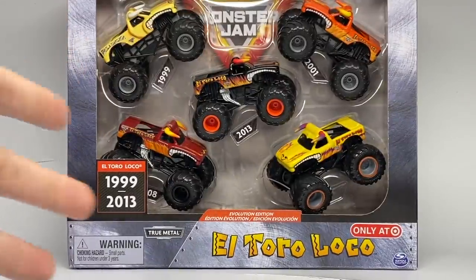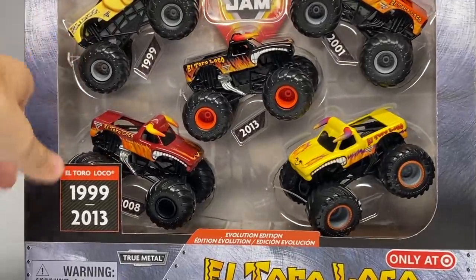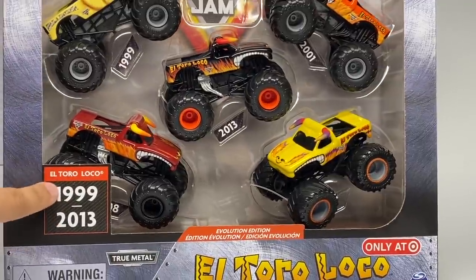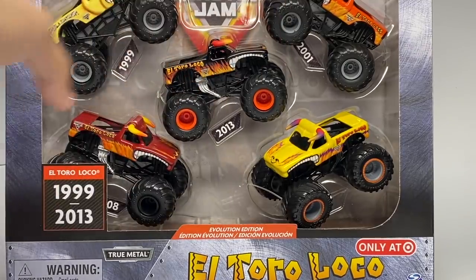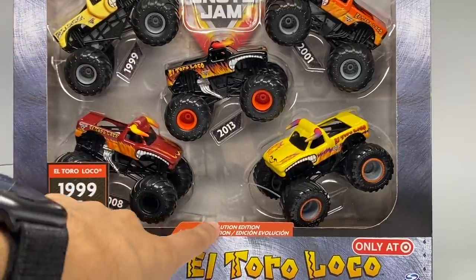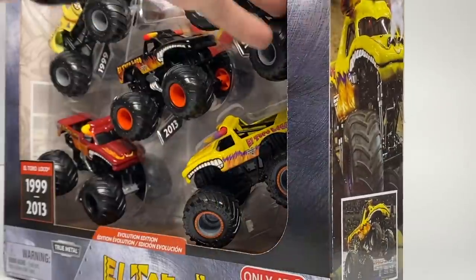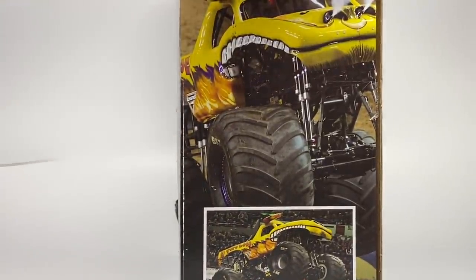Now let's transition into the actual packaging. Here's the actual layout of the box. You can see it has the years of El Toro Loco — 1999 to 2013. 1999 comes from Bulldozer, because this was the first truck with the bull look before El Toro Loco came along. Then we have Evolution Edition — so that's the first time we're getting an Evolution Pack instead of a Retro Pack. El Toro Loco only at Target, with the same brushed metal look as every year. Yellow Toro Loco is proudly displayed on the side.